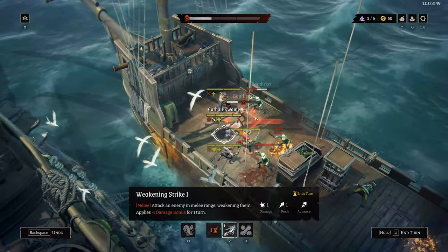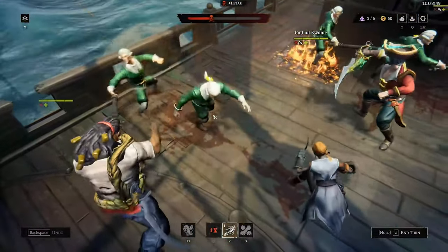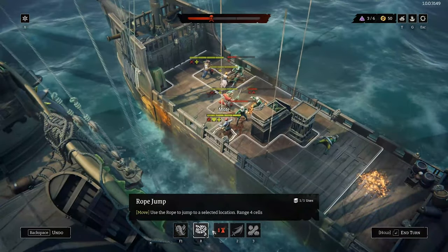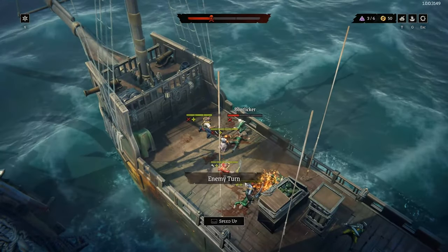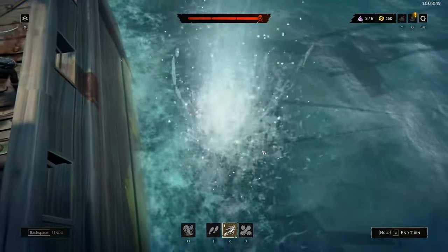In ship-to-ship combat, you'll use command points to fire your cannons at enemy ships. Can you cripple their cannons, destroy their modules, or wipe out their crew before they can do the same to you? It's a game of strategy and timing. Nothing feels better than wiping out an enemy crew before the real action even begins — but it's not all smooth sailing; things can get pretty rough when you're on the receiving end.